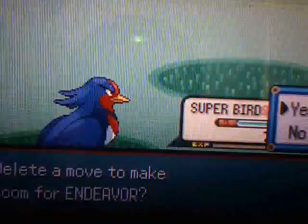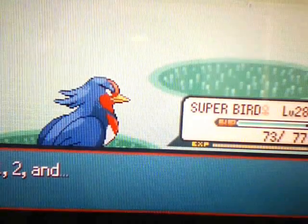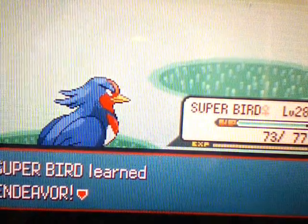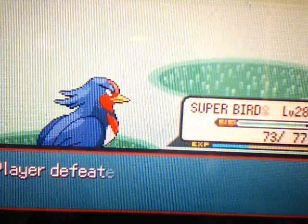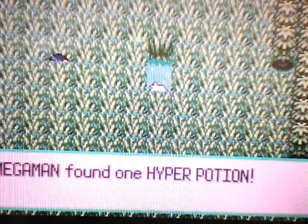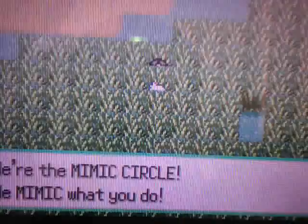Superbird is trying to learn Endeavor. Endeavor is pretty strong — what it does is, if you have like one hit point left and you use Endeavor, no matter what, it's always gonna make the opponent have one hit point. So say it's a level 100 Rayquaza and you have a Swellow with one hit point left — you use Endeavor and that Rayquaza is gonna be at one hit point. Then you can perfectly catch it. That's what I'm gonna use when catching legendary Pokemon.